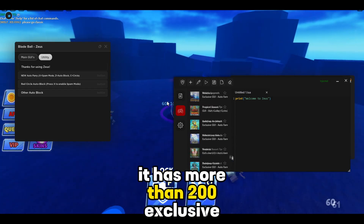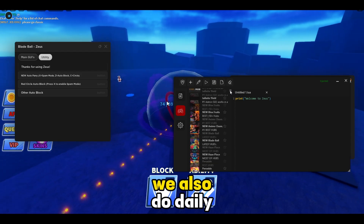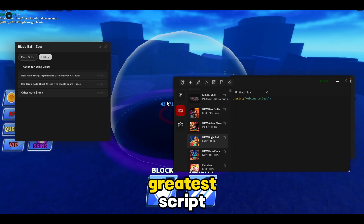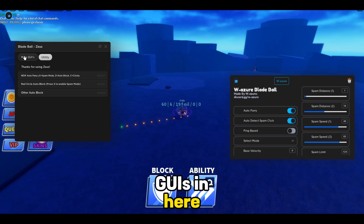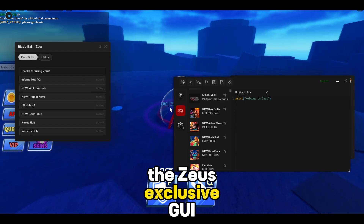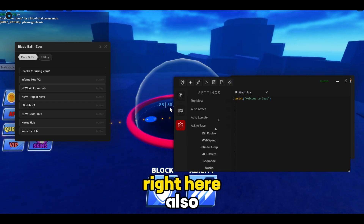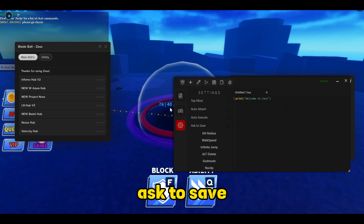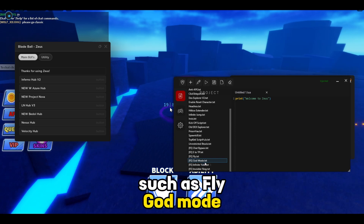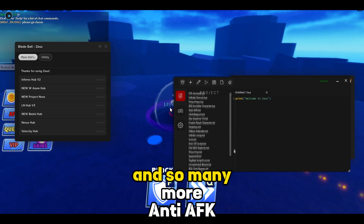It has more than 200 exclusive game GUIs, for every single game, and also daily updates on the scripts, so you'll have the latest and greatest script GUIs in here. It's packed with all of them inside one GUI — the Zeus exclusive GUI. There are also settings: auto execute, ask to save, and so many more. We also have more scripts such as fly, gut mode, infinite yield, invisible fling, and so many more.